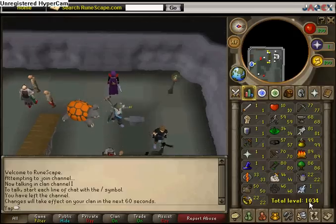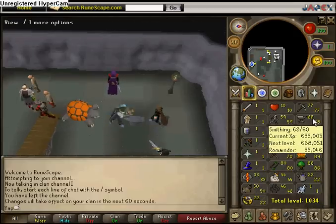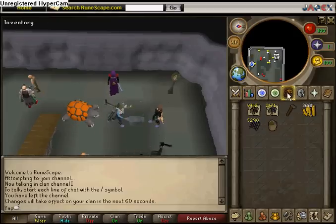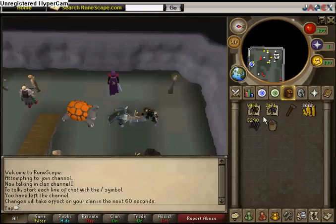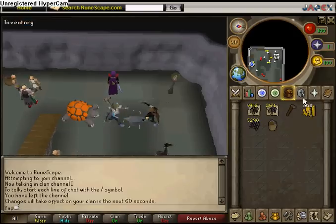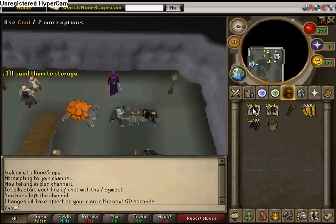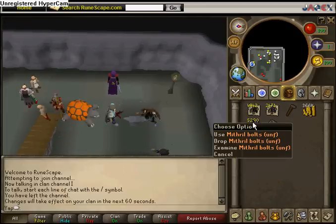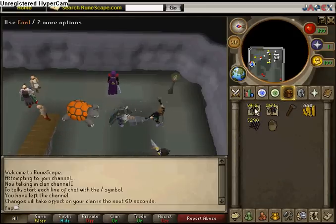I've gotten over 34 levels and almost 1035 total. Anyways, this is kind of what your inventory needs to look like. You can have more cash, more of whatever you want, but you always need double the coal compared to mithril to make mithril bolts unfinished.